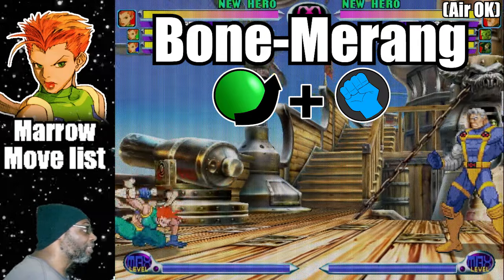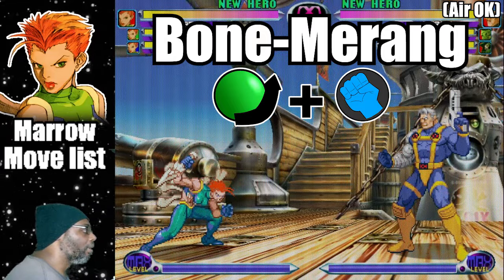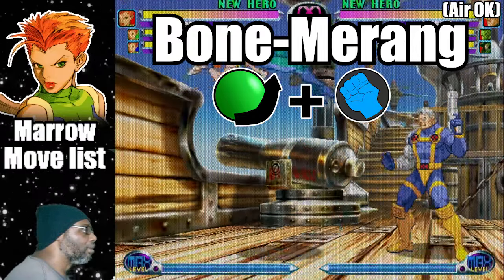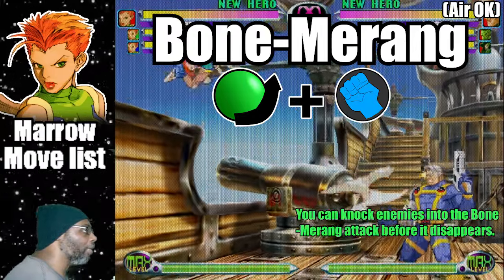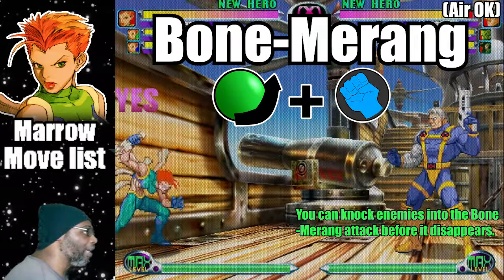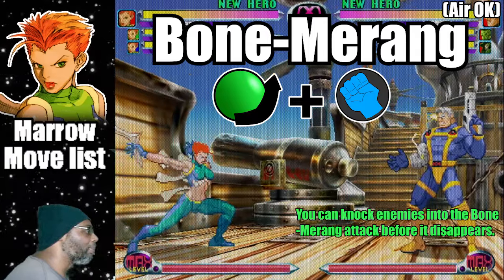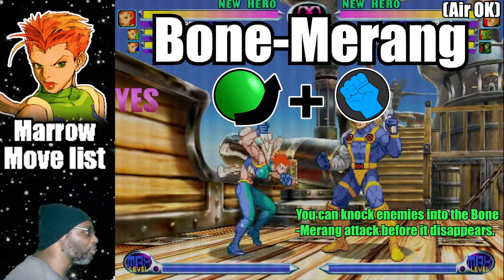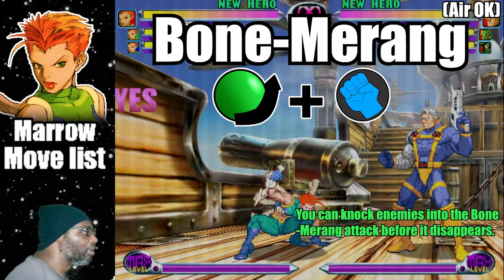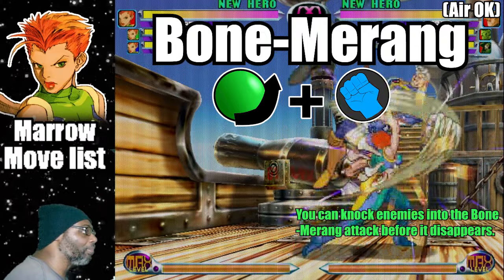The only difference is that the Fierce Punch version's final position is a bit higher. They both score for three hits. The Bomberang can be thrown in mid-air, with the Fierce Punch version being tossed downwards at an angle. Please keep in mind that the Bomberang will pass through opponents as long as it's moving. It's possible to hit enemies into the attack before it disappears.